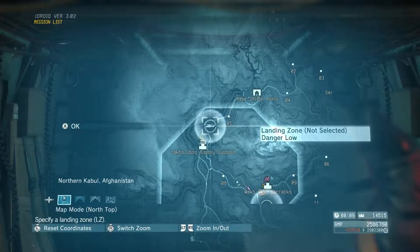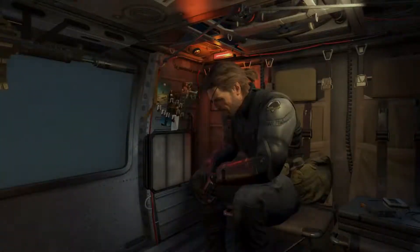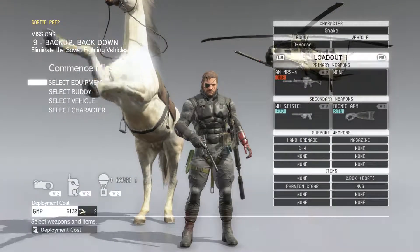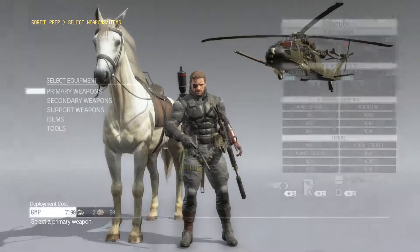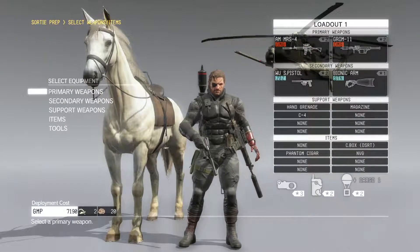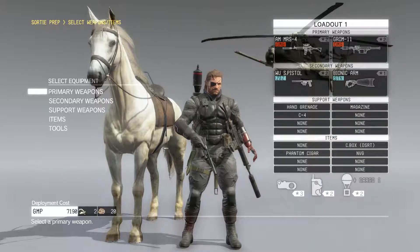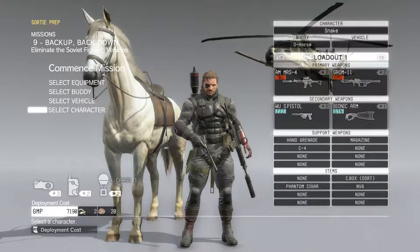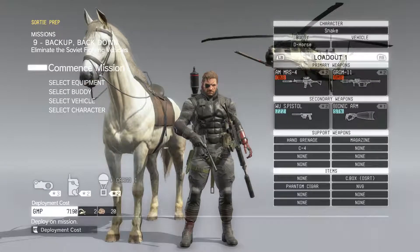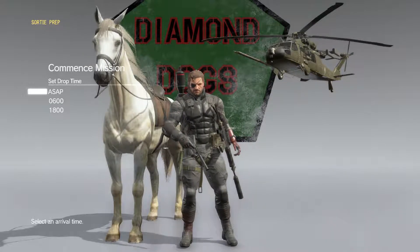I usually start here - we're gonna make sure we take our GROM with us because we need that. We got our C4 grenades, we're gonna wear the sneaking suit. I developed a sneaking suit. And I changed the background and emblem to Diamond Dogs.